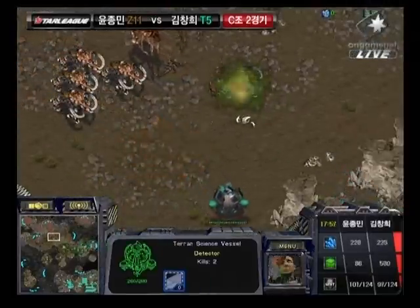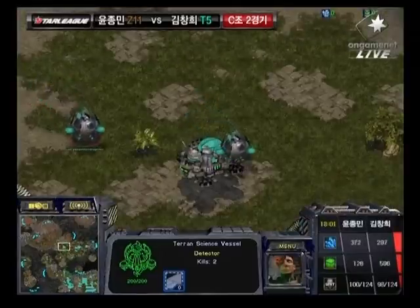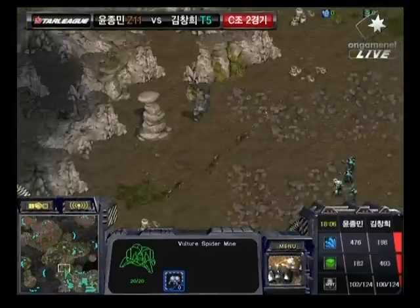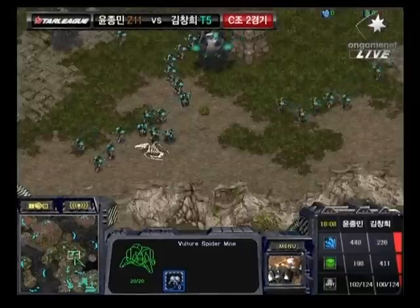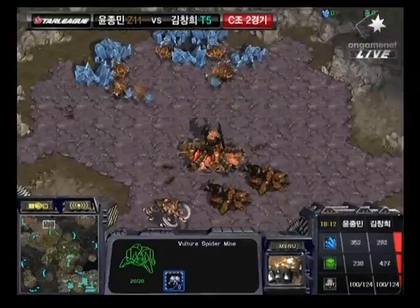Scourge pushing up, able to take out an additional Science Vessel there. Because Ultralisks are extremely gas-heavy, when they're just not doing any damage out in the field, there can be a significant gas cost. But Rumble, in the meantime, has five expansions and basically controls the map at this point. Go-Go cannot seem to get an additional expansion down. More Scourge are being produced to deal with those Science Vessels out in the field.